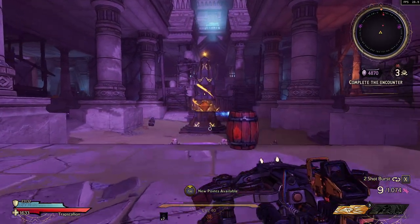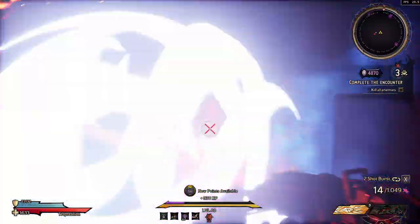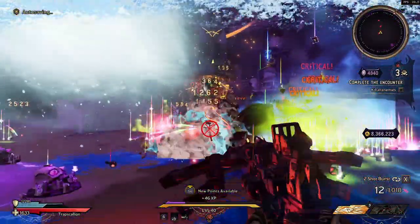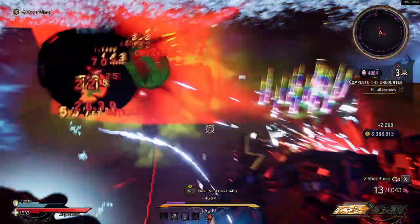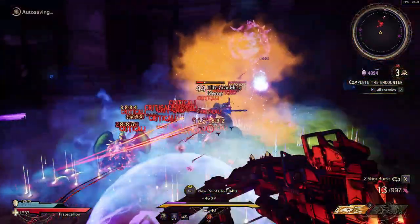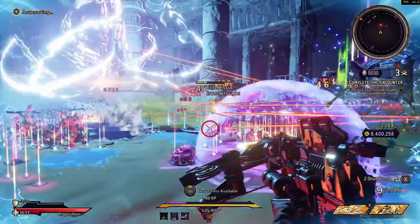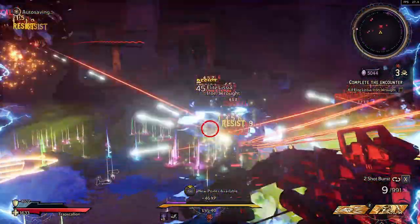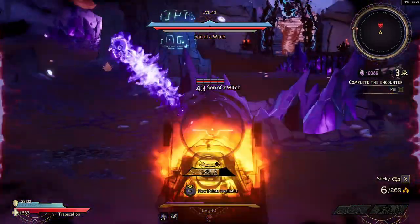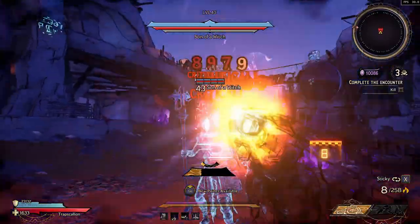Hey, how's it going guys? Agent Roon here back with another Wonderlands build video and today we're going over Speed Scallion and the Chaos 50 update. This is my Trap Scallion and my fastest clean build for guns. It's tons of fun, very diverse in guns. I don't really go over too much because everything's pretty much the same, so this will be a shorter video. But if you want to see more explanations, my original one for the C-35 is available. I hope you guys enjoy and make sure to like and subscribe.